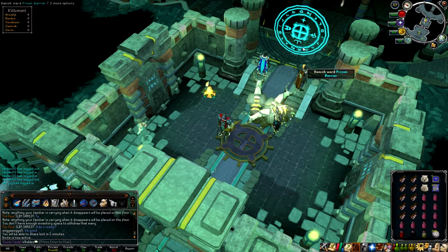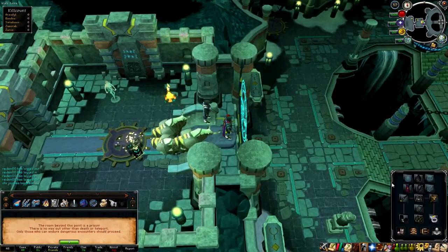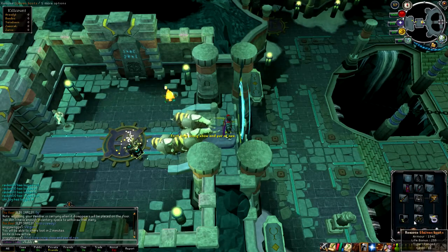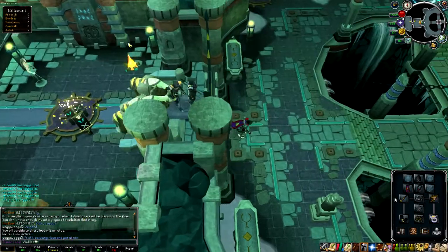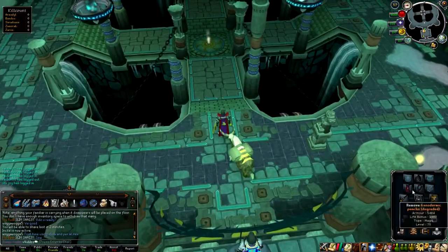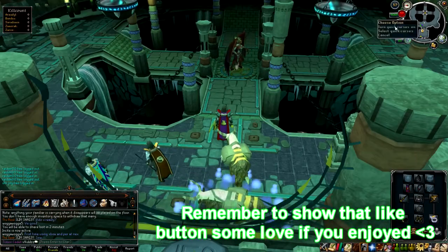My gear setup is as follows: Pernix cowl, Ganodermic top, Ganodermic legs, Glazen boots, Barrows gloves, Berserker ring (i), Arcane spirit shield, and Cooking cape. You need a Cooking cape to get the best of luck here.